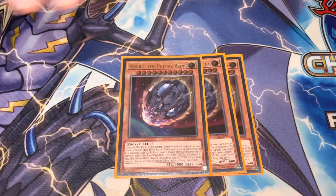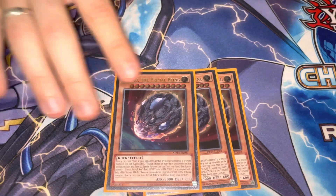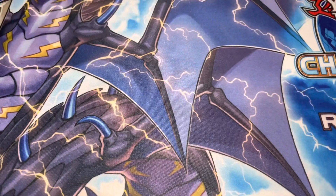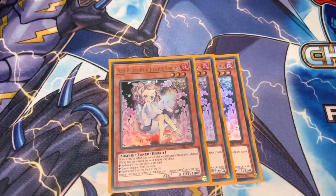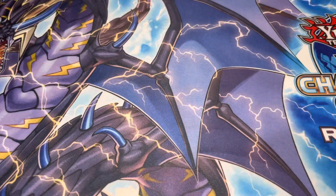For the Hand Traps, we got Triple Nib. This can also be Triple Droll — it's just up to preference. I like the Rock because they forget to count to five and they get mega punished. And for the last monster in the main deck, it is of course Triple Ash, just the most generic Hand Trap of the format.